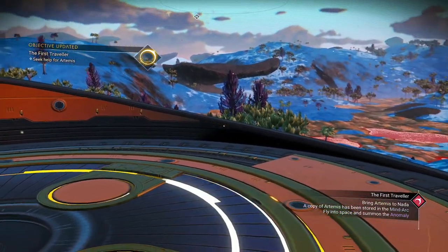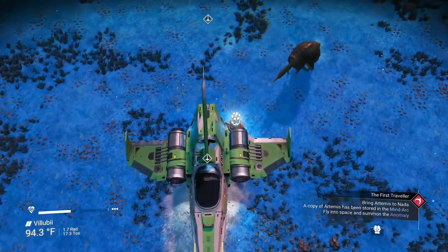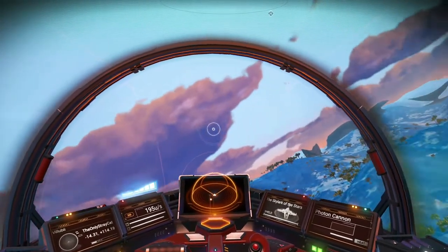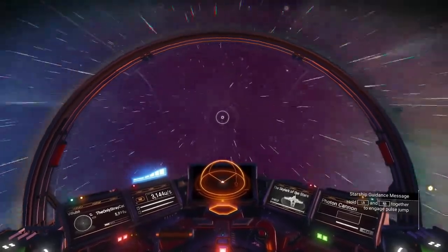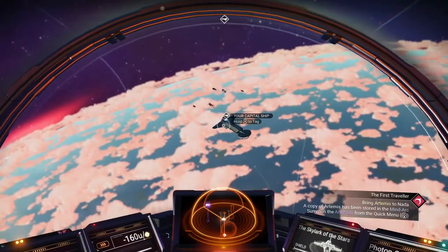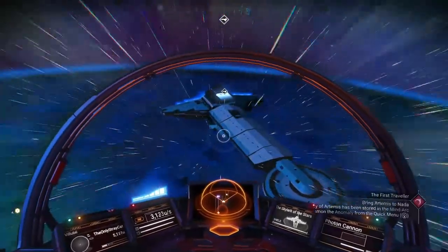Okay, a copy of Artemis has been stored in the Mind Arc, which means I need to bring Artemis to Nada. Now I head into space to summon the anomaly — but first things first. There's my capital ship. I fly over to it. Looks like my fleet is back — good.